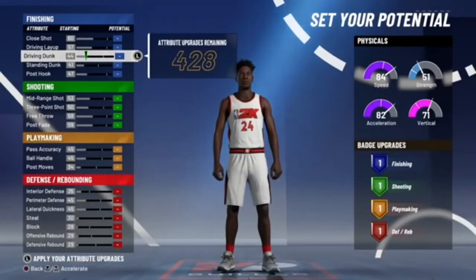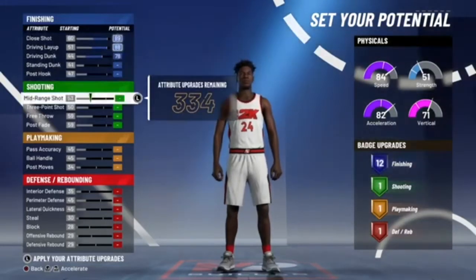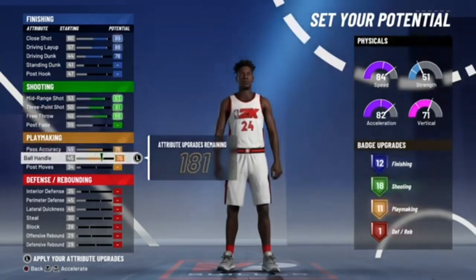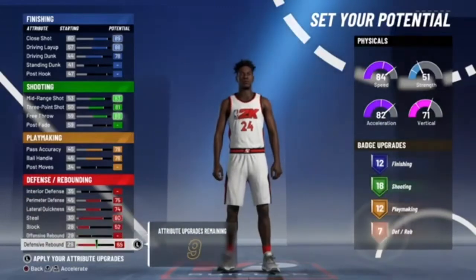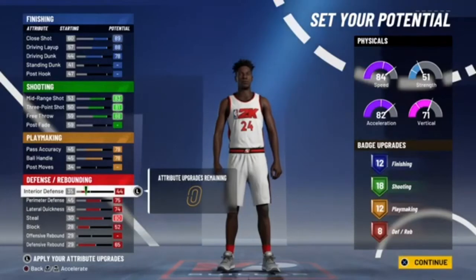You want to max out your driving dunk, your driving layup, your close shot, your mid range, your three point, your free throw, your pass accuracy, your ball handle, as well as your perimeter D, lateral, steal, block, and defensive rebounding. And with a final nine on your interior defense, you can get one more badge for that.